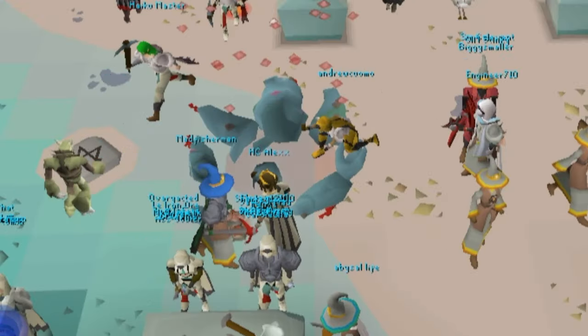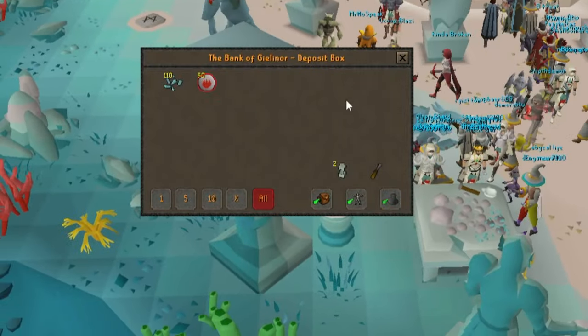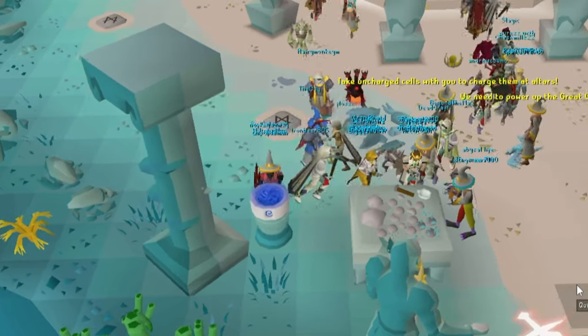You can craft an Elemental Guardian at the same time as someone else. Make sure to deposit your Runes before going back to the workbench so you can fully utilize your bag space.